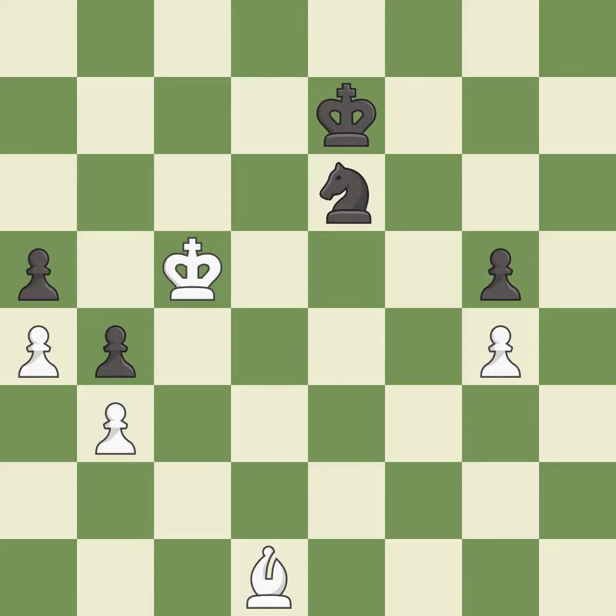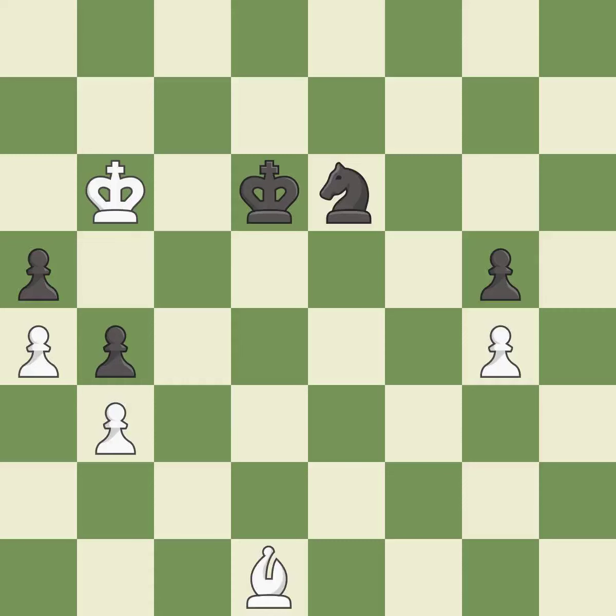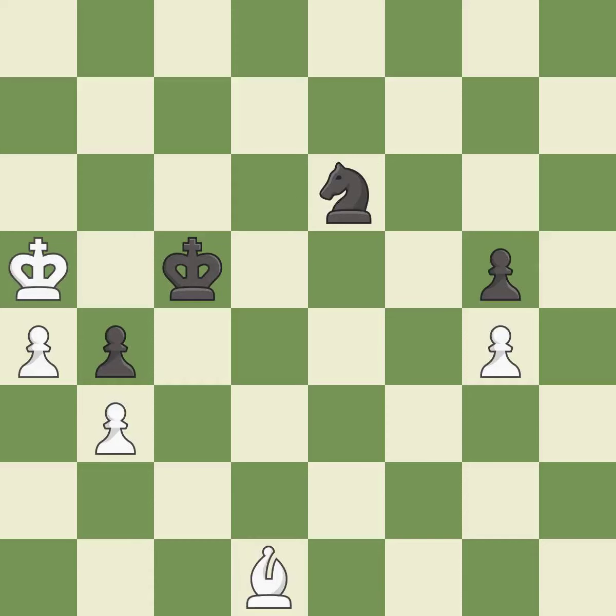This move puts the knight on a safer square. This evades the check from the knight. Very precise. That was a free pawn. This defends a pawn that was under attack and had no defenders. This moves the bishop to a more active square, making it gain scope. Right on target. This defends the attacked pawn.